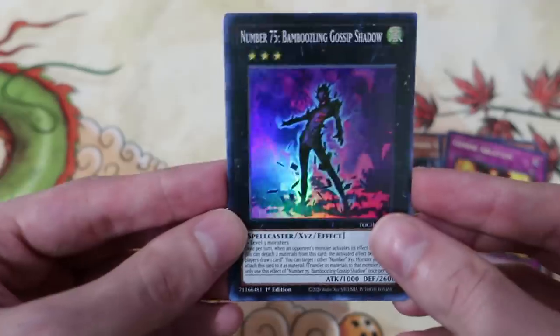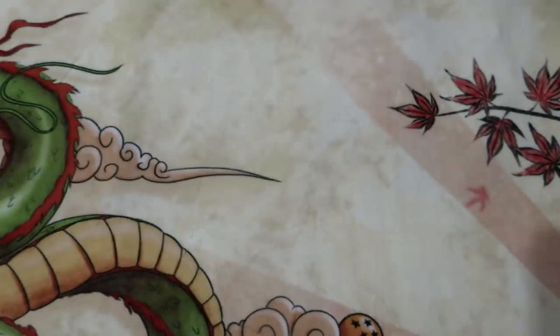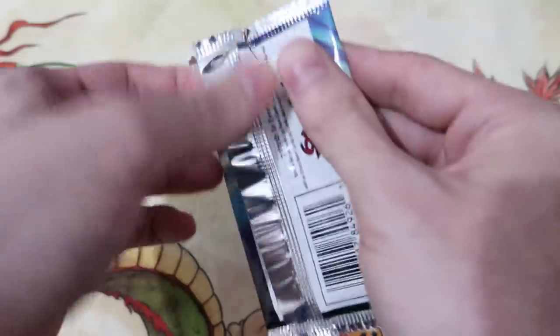Hey, it's Bamboozling Gossip Shadow — nice! I didn't have one of those. It's sweet, I just got an Xyz monster — it's a good card. All right, let's just keep going.